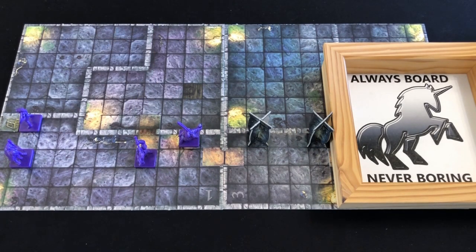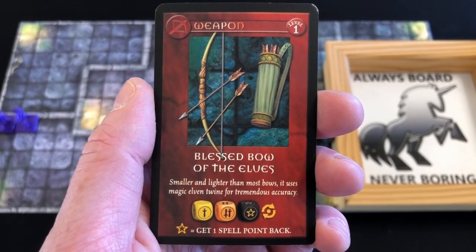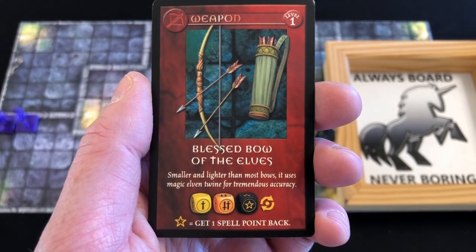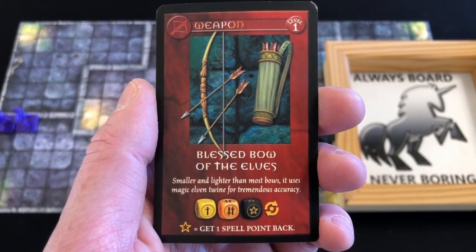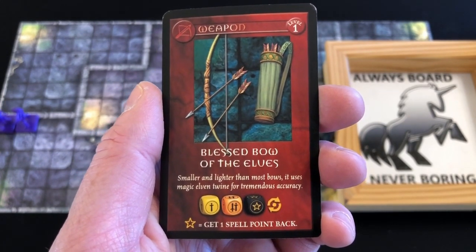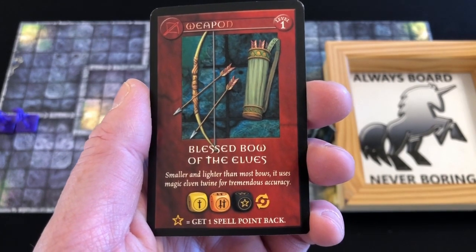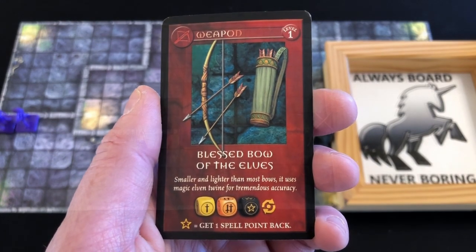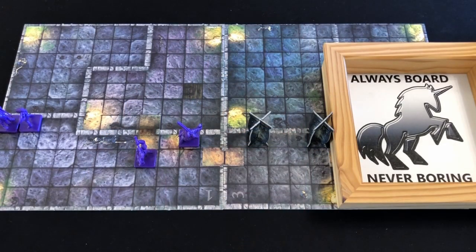To keep the game moving, our wizard is going to move onto the second treasure chest and search it. We draw the top card and we have found something really, really good - the Blessed Bow of the Elves. This is much more powerful than our Bow of the Ancients we started the game with. It will be rolling a yellow and an orange dice instead of two yellow dice. We still get a spell point back if we roll a star, but also it has a special re-roll symbol which allows us to re-roll dice. Unfortunately the wizard doesn't have a free hand to hold it at the moment, so it will go into her knapsack. Next turn she will have to spend an action to take it from her knapsack and replace it with her currently active weapon.